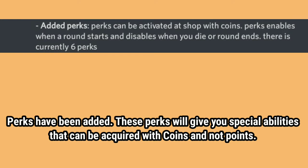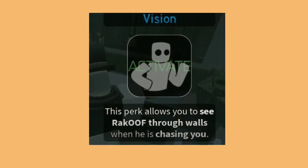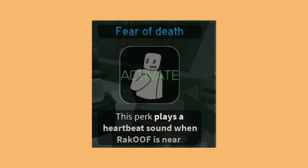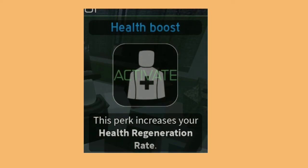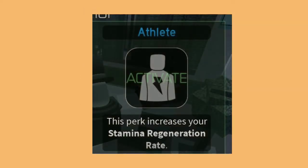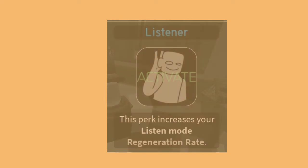Perks have been added. These perks will give you special abilities that can be acquired with coins and not points. First is vision — it allows you to see the rake through walls when he is chasing you. Second is fear of death — this plays a heartbeat when the rake is near you. Third is health boost — this makes you heal faster. Then we have athlete — this makes you regenerate your stamina faster. After that is listener — this makes your listen mode regenerate faster.